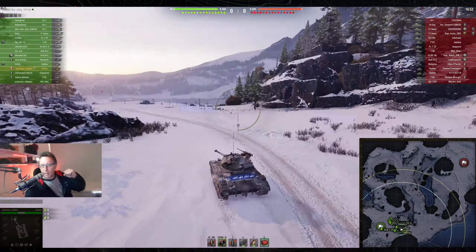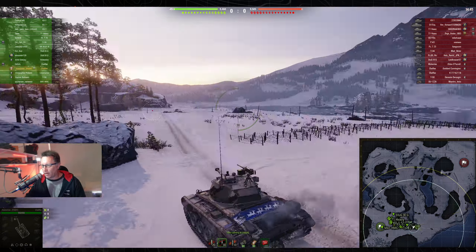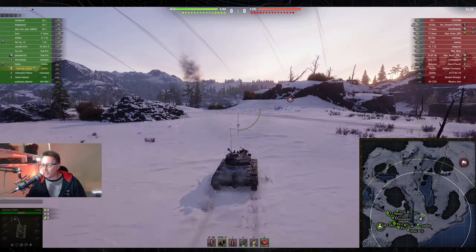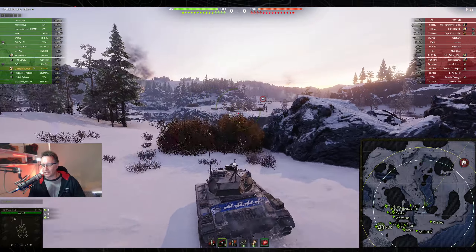Here we are for game number three — on Manorheim line, this time with Huntsman from Fiddy clan in the Chaffee. The Chaffee is a tier 5 American light tank. They look pretty funny and pretty cool. When I first started playing this game, this tank used to see tier 10s — it was still a tier 5 light tank but could see tier 10s.